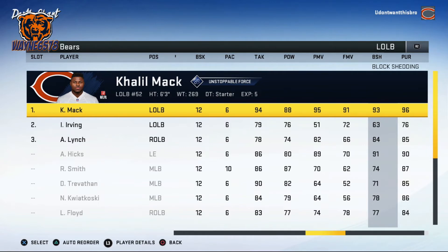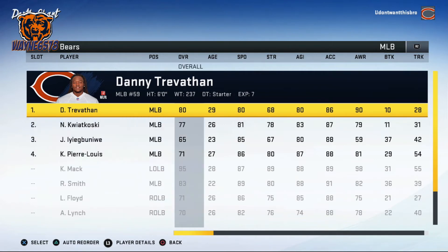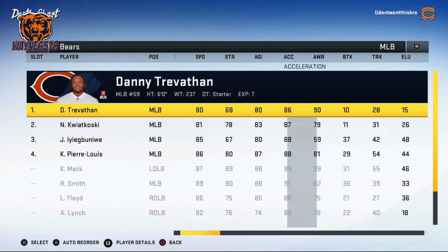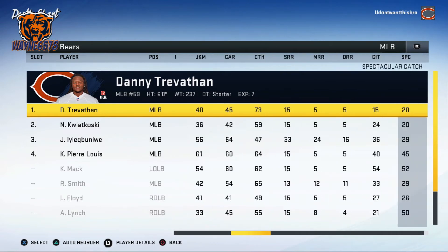For the middle linebacker, the number one priority is play recognition. I run the 3-4 so I have two inside linebackers. You want to focus on play recognition, tackling, and pursuit. If you user these guys you'd also like speed, but speed is the last thing I look at. Let's look at play recognition for Danny Trevathan, our number one middle linebacker.